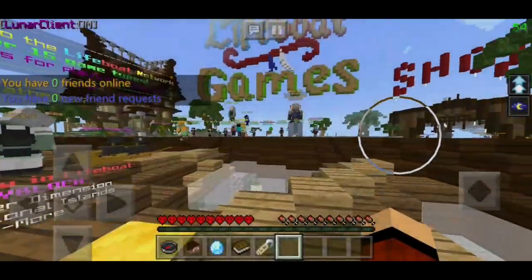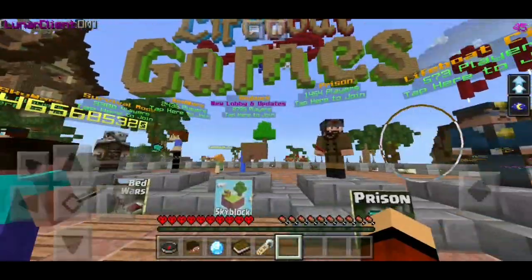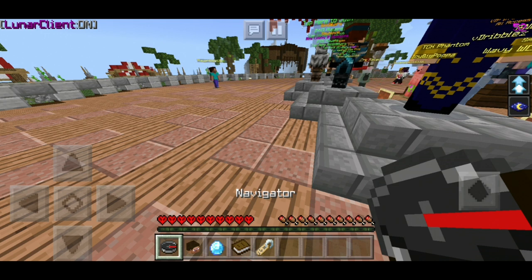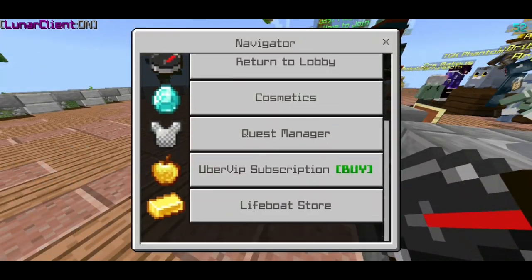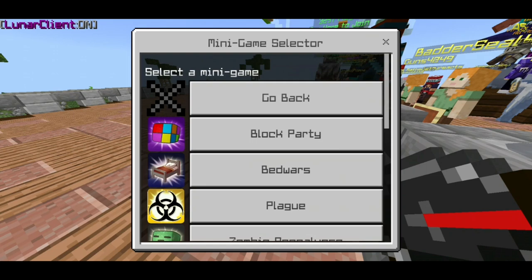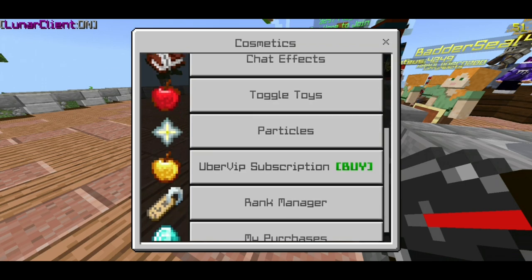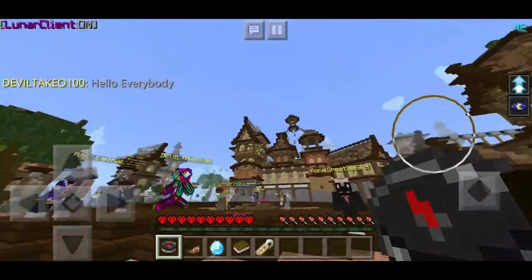Up next at number four we've got Lifeboat. It's a pretty old server and a pretty fun server. As you guys can see, these are the types of mini games on the server — it's got heaps of stuff. There's a navigator, profile, settings, cosmetics, quick chat, friends, and party. Let's check the mini games — we got lobby party, bedwars, and world selection with survival and creative mode. You guys can get a rank on the server and buy some cosmetic stuff too.